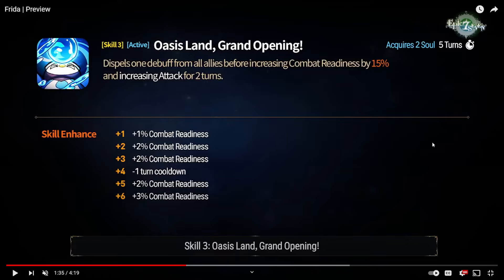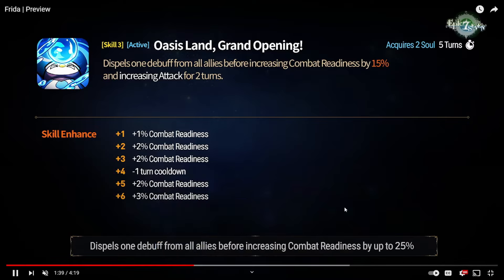Next we have her S3. It's a one-debuff cleanse from all allies, plus a CR push and attack buff, which is insane — 25% CR push, AOE attack buff, and you dispel a debuff. If you're against a unit like ML Lilius or Conqueror Lilius, you can just cleanse off the attack down buff from all your teammates. There are just a ton of debuffs in the game that are super annoying that you can cleanse off — even against Noggle, you can cleanse off that bind.